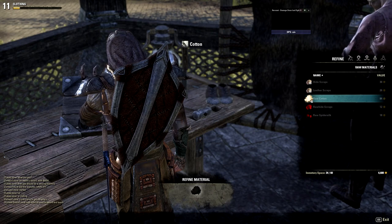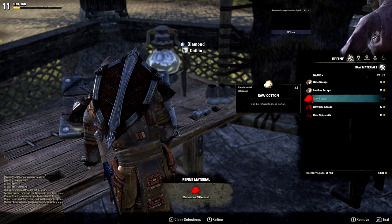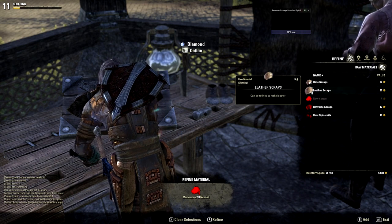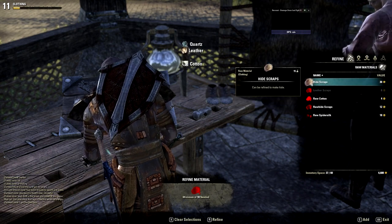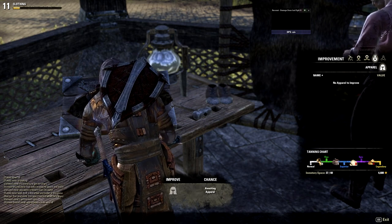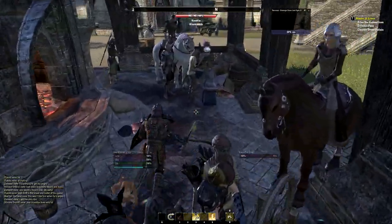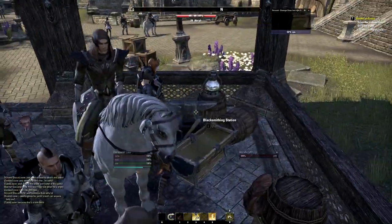For example, honing stones upgrade white items into green items. Dwarven oil upgrades green items into blue items. Now it takes so many of these items just for a small chance of upgrading, so people buy these like crazy.